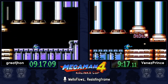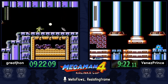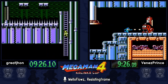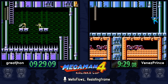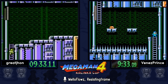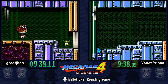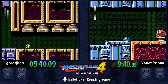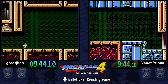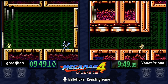We can see the difference in how they buster the room — Venez is actually making up a lot of time. A charged buster shot clears out all of the blocks in its way, so it's a pretty good weapon to use. Venez is very comfortable with his buster strats.